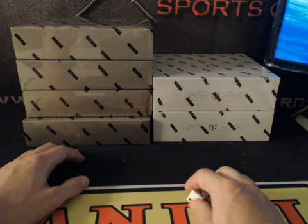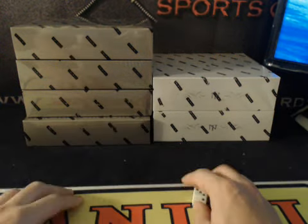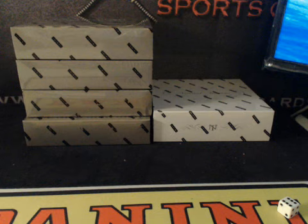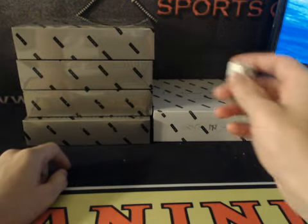Alright guys, we're going to do odd for the top box NT, and bottom will be even. We'll roll one through four — if it's a five or a six, we'll re-roll it.